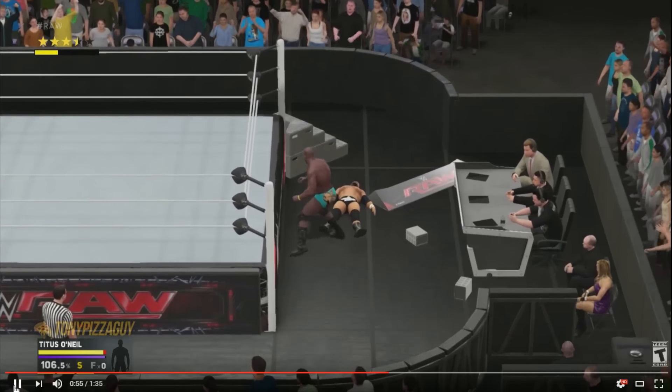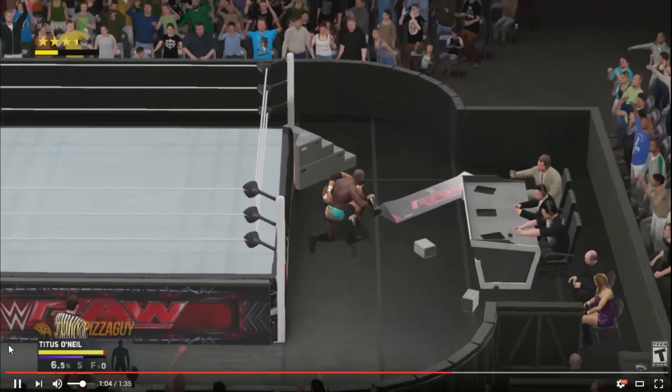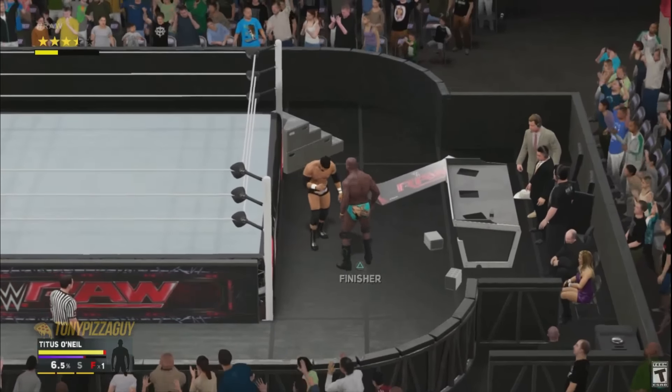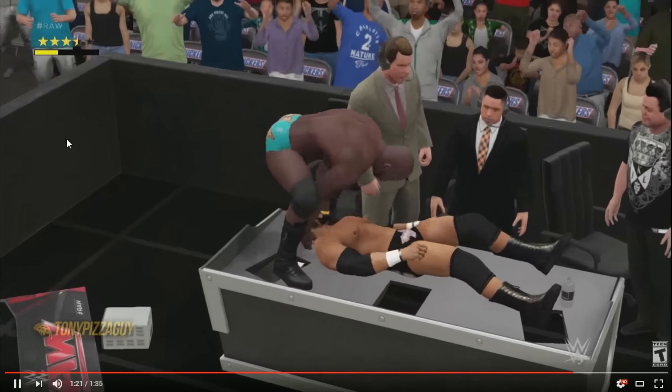He's continuing the breakout after the match and is going to throw his opponent into the announce table after a signature move — a sweet signature. Now he tosses him back up, almost like a fall-away slam. You can see right there: you hold R1 and hit Triangle to do the OMG moments. They added that because they wanted you to still be able to do regular specials. So if you have a rope finisher and there's also an OMG moment available, you can choose — R1 and Triangle for the OMG, or just Triangle for the regular finisher.